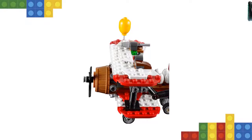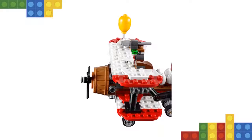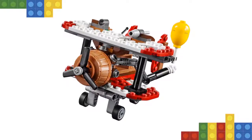Accessory elements include a catapult, 4 eggs, and 2 balloons. Use the catapult to launch Red at the Piggy plane and bring it down to the ground to save the eggs. Create fun scenes with an action twist from the Angry Birds movie.